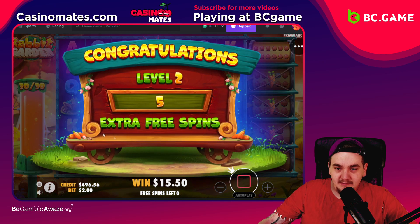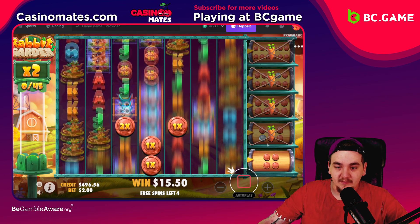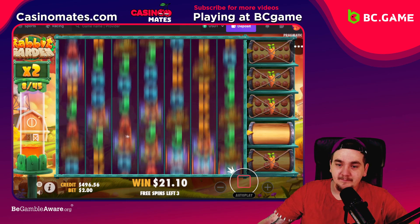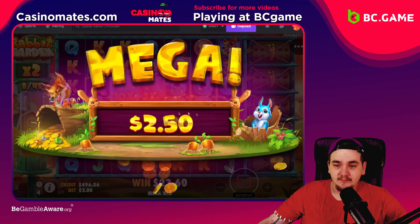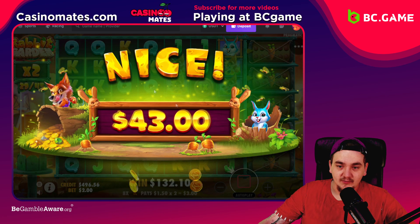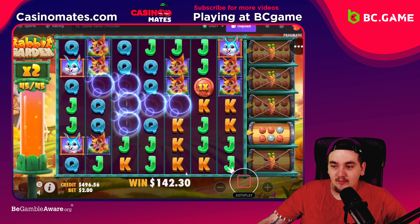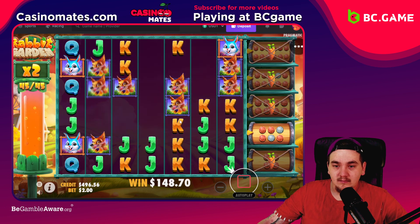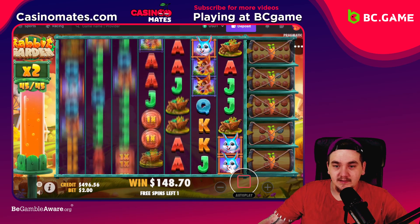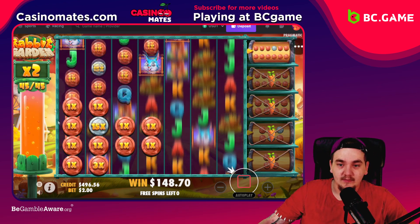Do something crazy — that would be nice. I feel like it's guaranteed level 2, but level 2 is really bad as well. That's not really insane. Like, imagine getting 250x on the top symbol — that's probably really much. Next level. We have more spins so now we just collect, I guess. Would be much nicer if it went with extra spins to the next one. I guess not.